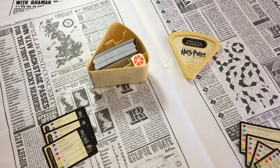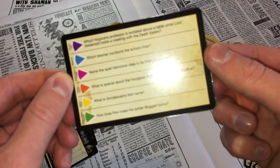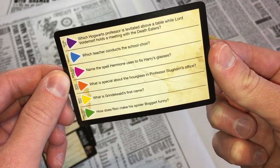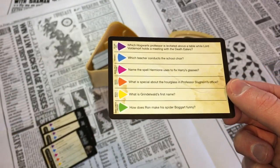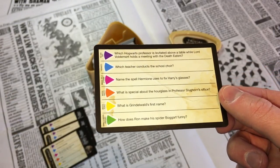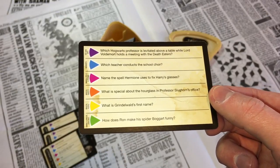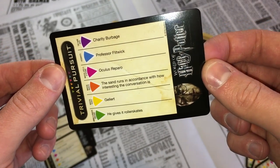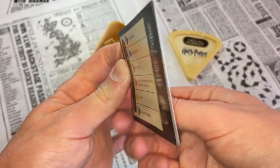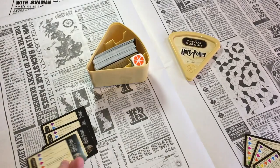Number four was orange again — what is special about the hourglass in Professor Slughorn's office? I remember that being that the sands of time move really slowly when the conversation is really interesting — the sand runs in accordance with how interesting the conversation is. I got that right too. That's a movie one.